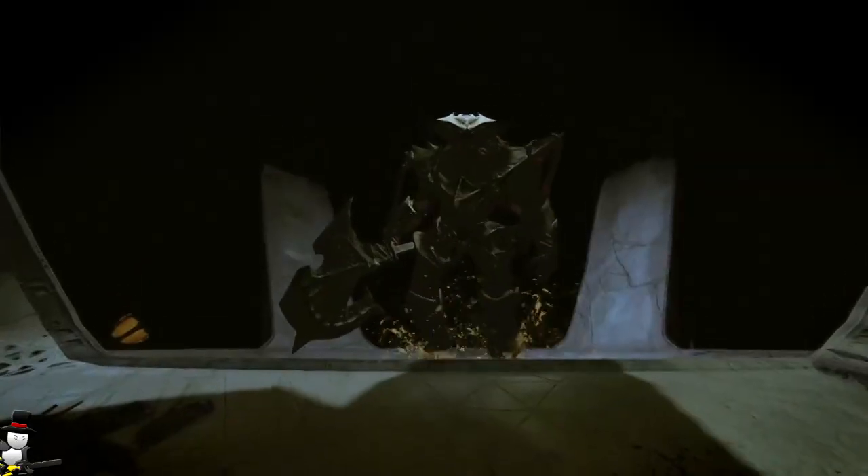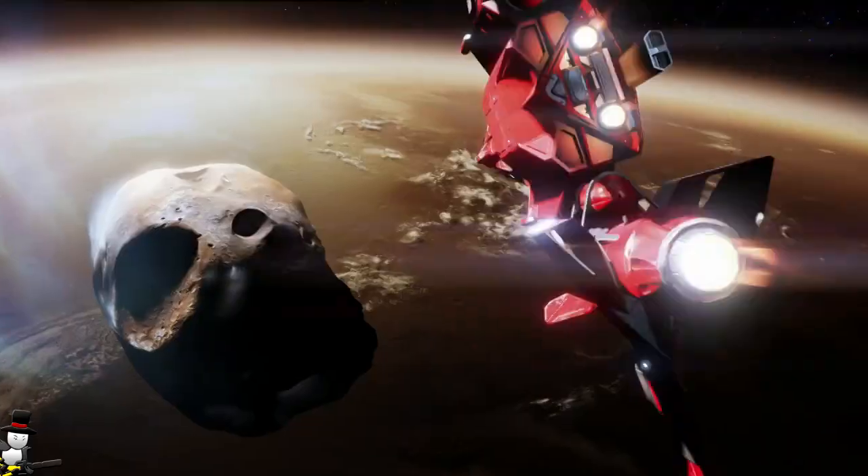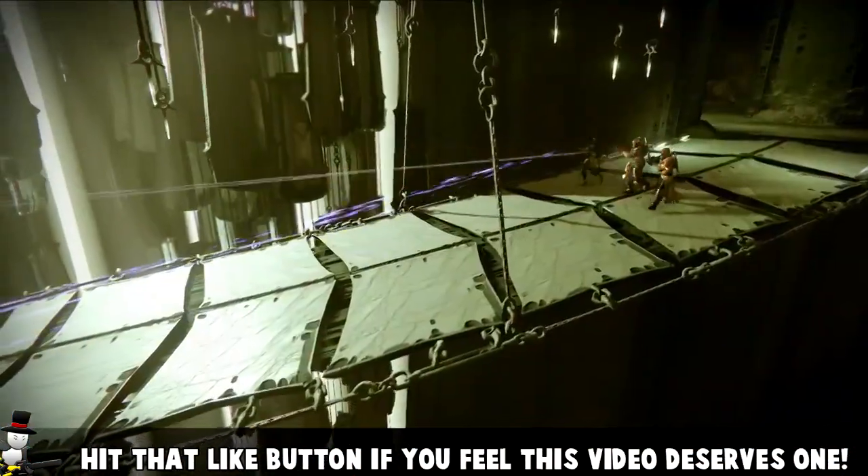Taken Centurions possess deadly tracking shots that can aggressively seek around corners — basically like mini Truth rockets. Centurions are a pain as they are, but they're pretty easy to take out normally. With this ability though, if they've already locked onto you, their bullets are going to follow you around corners — they're not going to hit the wall, they'll follow you. So you have to be very careful and manage your health accordingly.